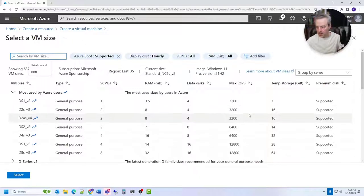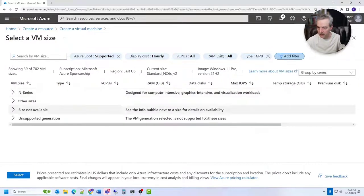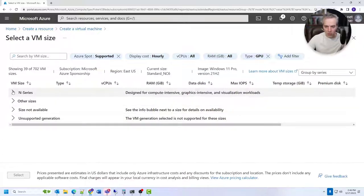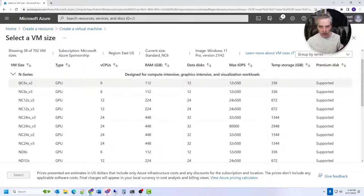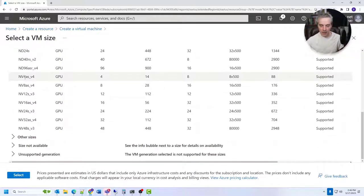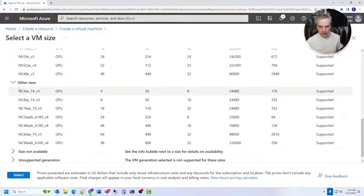To choose the VM size, click 'See all sizes,' then add a filter for Type: GPU and deselect General Purpose. Some VMs are unsupported because they're Generation 1 — if you're using a Windows 10 Gen 1 image you could use those, as they have an older V100 GPU. For Generation 2, the NC series, ND series, and NC AS T4 are good choices for gaming. I'll select the NC6v3, which has an NVIDIA GPU in it.